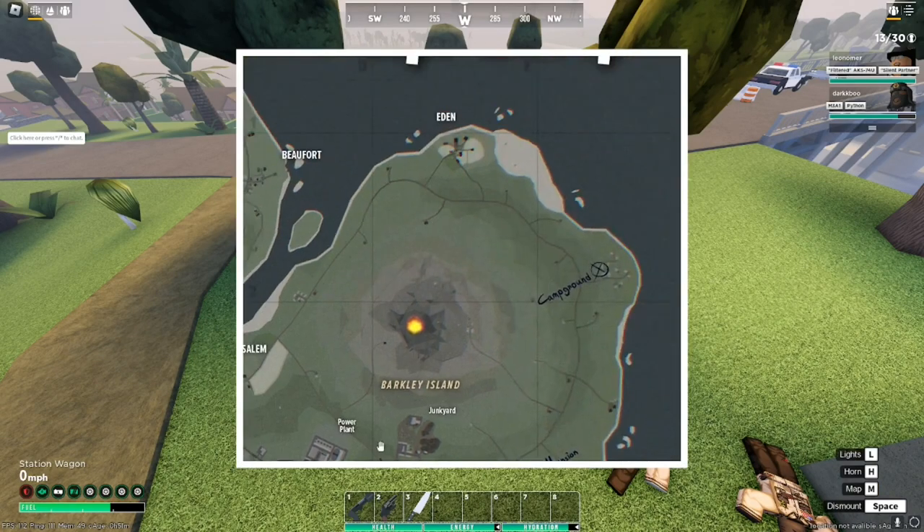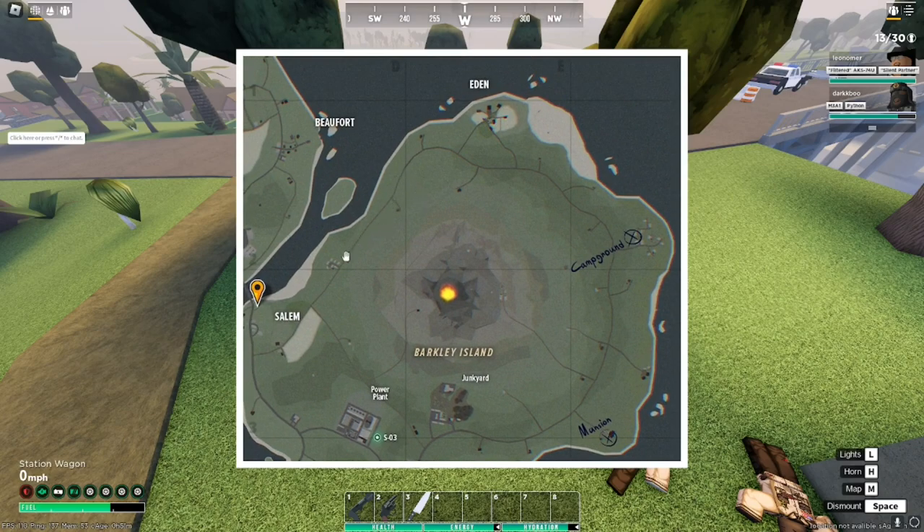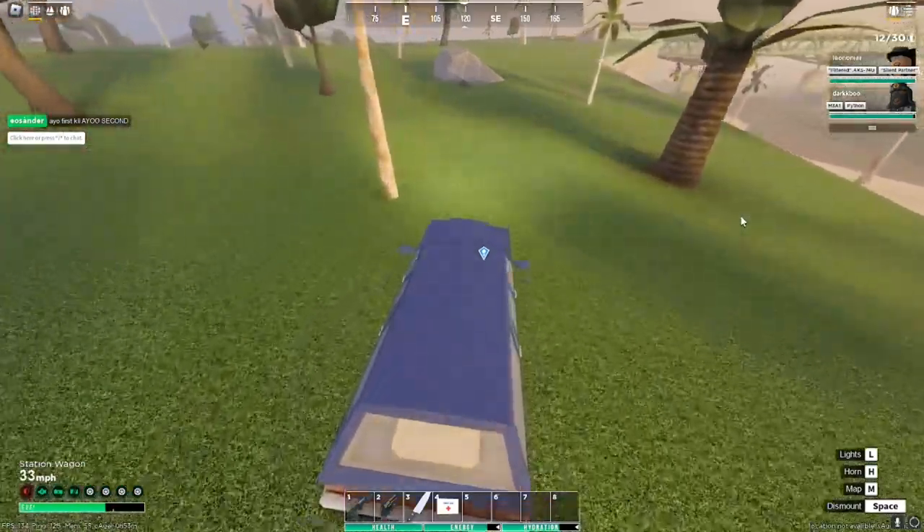For the Rasta Hat, I'm not entirely sure about all spawns, but if you go across the road from Salem all the way to Eden, maybe to the campground, and look left and right, you'll most often find camping events. Camping events are where I find the Rasta Hat most often.